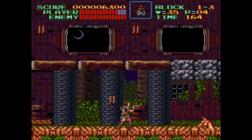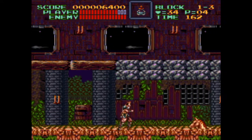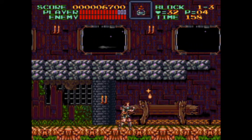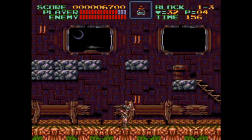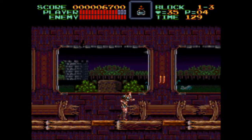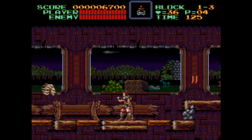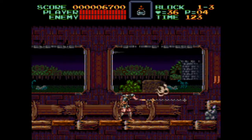The Holy Water is another sub-weapon at Simon's disposal. Throwing a bottle at an enemy's feet gives them an awful burning sensation. The Holy Water has huge damage potential, but it lacks the flexibility of the cross. Don't get too attached to any particular sub-weapon — the candles in Super Castlevania IV are placed maliciously to steal away your most cherished sub-weapons with crappy knives.